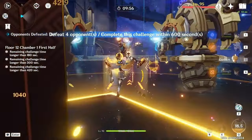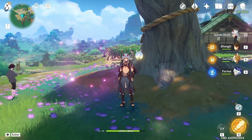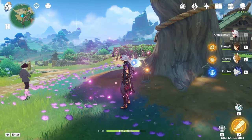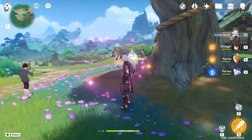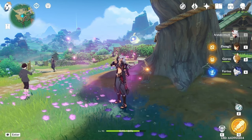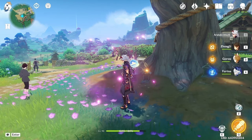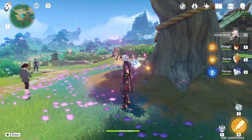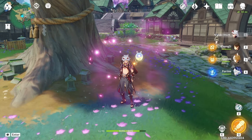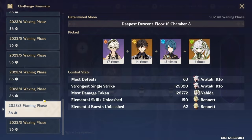Should you pull for Ito? He's a hyper carry in a mono-elemental damage team, so you really need to shoot for insane levels of investment before you see the same payoff as someone like Hu Tao or Alhaitham. You're also quite shoehorned in terms of teammates. If you aren't fully dedicated to kitting him out, you probably won't have the greatest experience. However, if you put in the effort to build him, he is very rewarding and fun to play, and more than capable of handling almost any Abyss cycle.